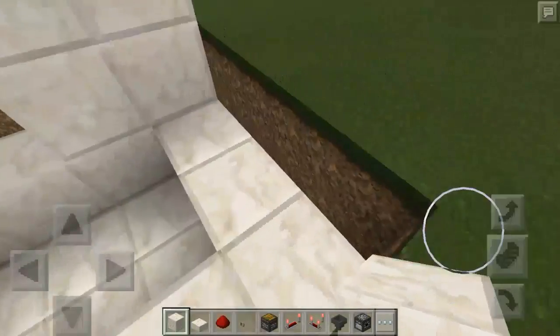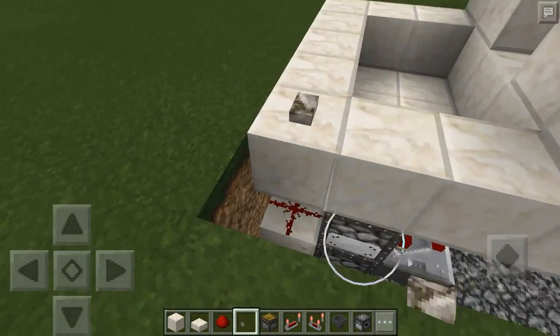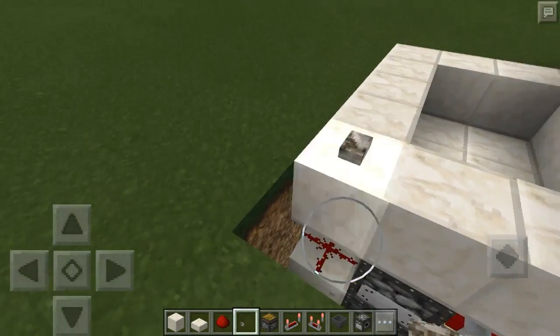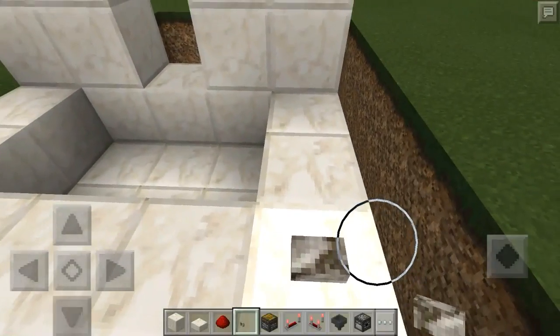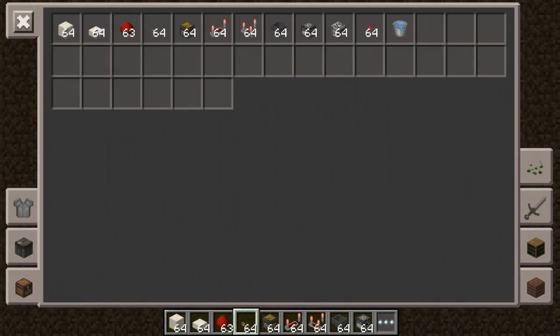Go ahead and replace our blocks that we had right here. I'm going to place a button here, but keep in mind you can hook anything up to this dropper or this redstone dust and it will act as that button — I just put the button there for display purposes.